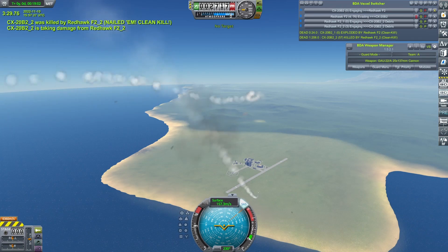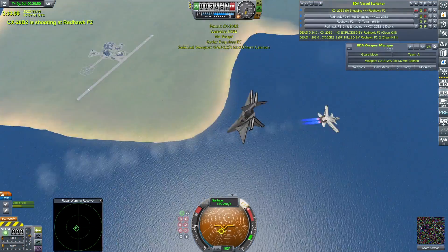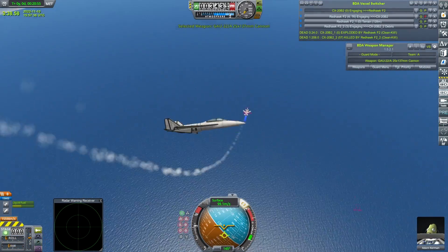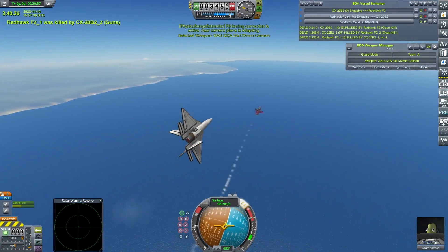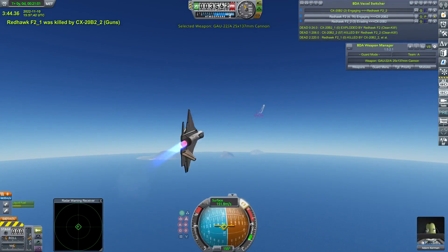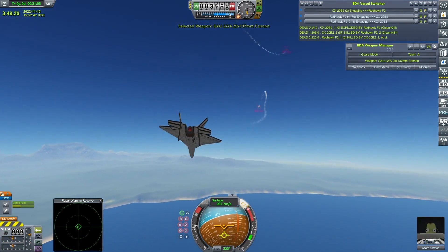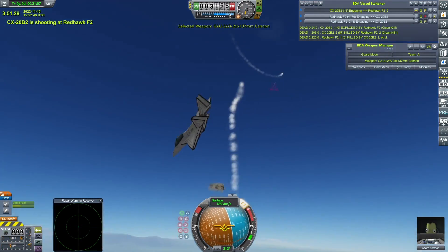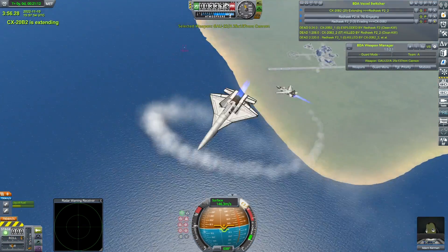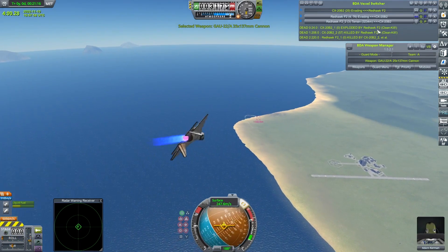Comes around - and we are down to just the single CX-20B2. Adam Kerman needs to get a very, very quick kill here. 2v1 is going to be a lot harder. The damaged Redhawk has finally crashed. 2v1 is going to be a little bit harder than 2v2. Something needs to happen quickly. Adam Kerman just picking parts off of the two Redhawks. That looks like it was a perfect opportunity. One of the Redhawks having some difficulties there.